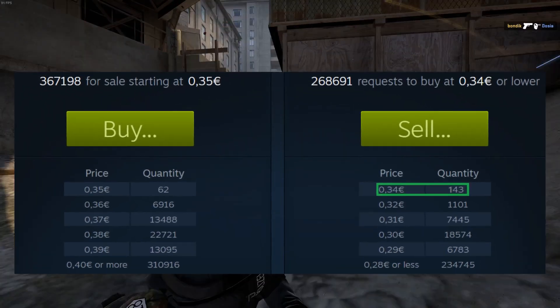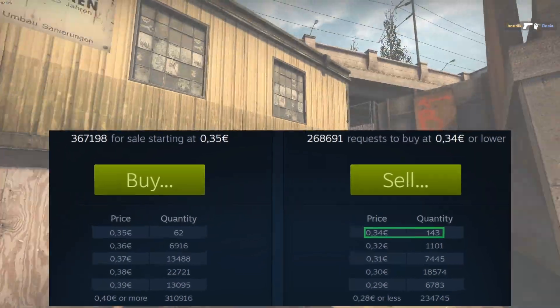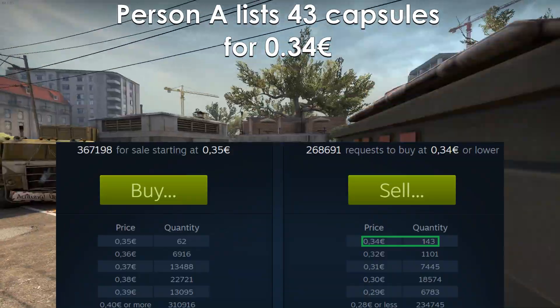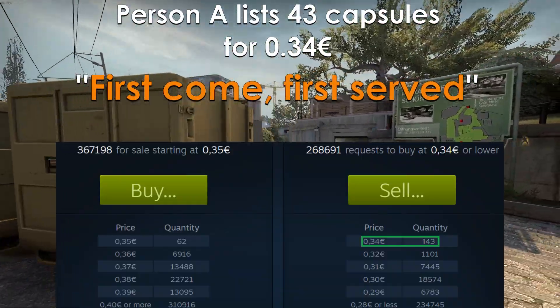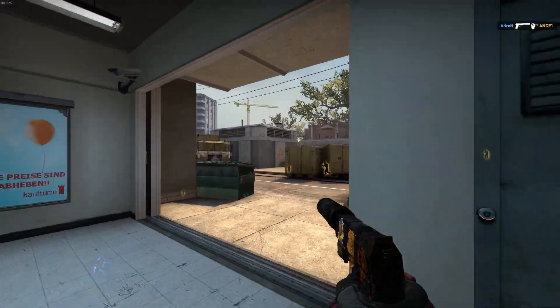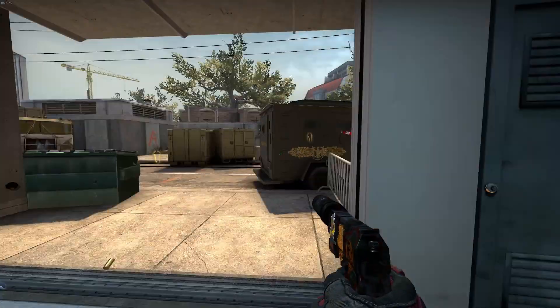So if you put 100 of your own buy orders in there now, the total would change to 143. Now if someone puts 43 capsules on sale for $0.34, the buy order system works in the first come first served approach. The guy who put up those 43 buy orders will be first in line and you will get the next 100 listings after that.